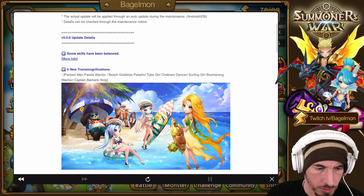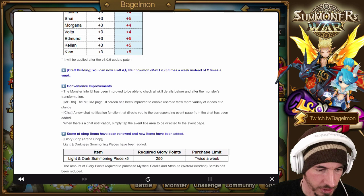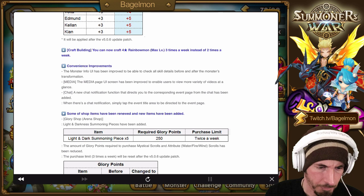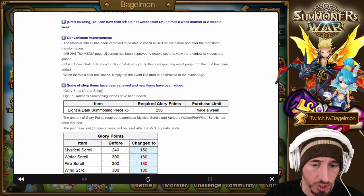The glory points for the arena rivals have been updated. The dimensional hole ranks were also updated. We talked about the transmogs and the balance patch in previous videos. Craft force or rainbow one three times a week instead of two if that's your thing. I don't really need to six-star anything at this point.